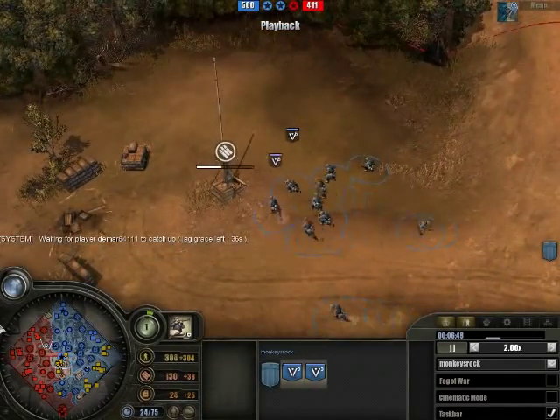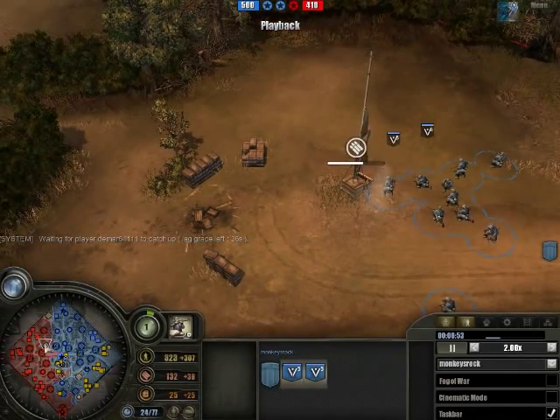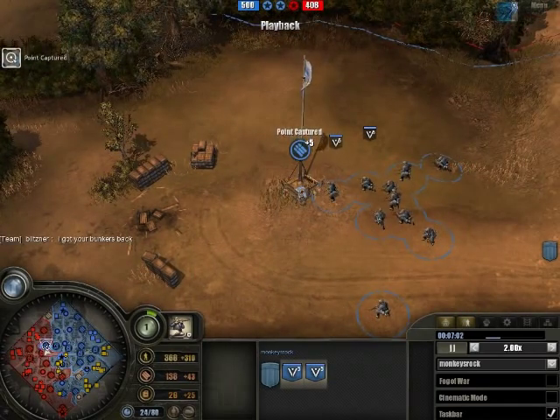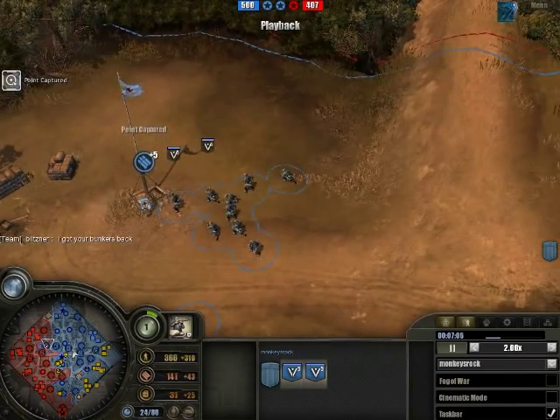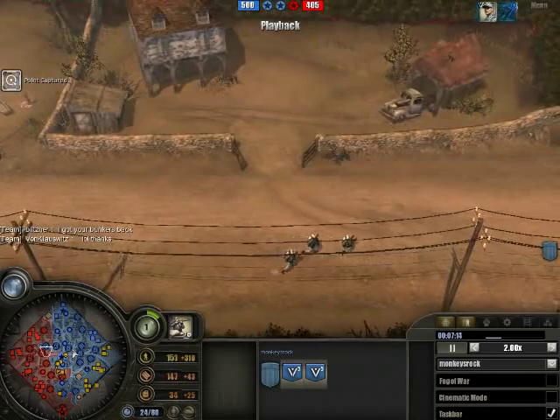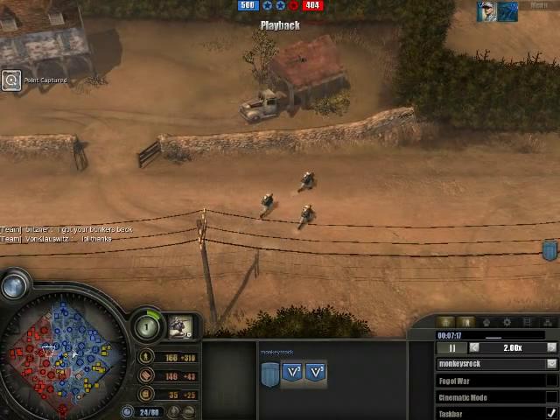Two of my Volksgrenadiers are going - look at this right here on this minimap - behind enemy lines to the extreme, in a little niche in their space. There's fuel down here. Fuel is mainly for tanks, manpower is for infantry, and munitions is for...